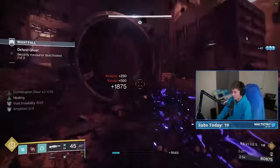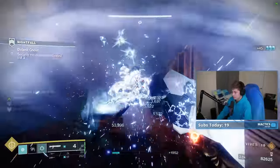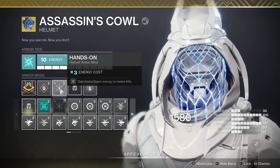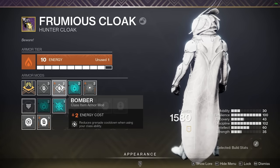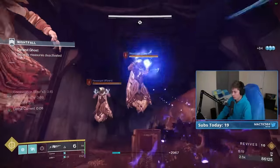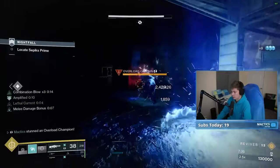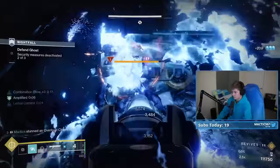This results in constant extra bonus damage from melees and a ludicrous amount of instant grenade cooldown. I've also got Hands-On for increased super energy from melee kills, Bomber for grenade cooldown refund on dodging, and specific to this Grandmaster, Overload Arc Grenades on my class item. For weapons, I'm rocking Arbalest for shield and barrier breaks, a machine gun as an extra overload stun option, and most importantly, a one-two punch shotgun.